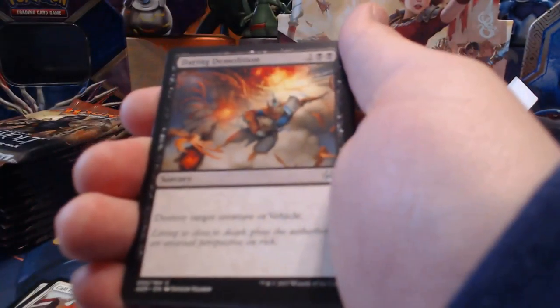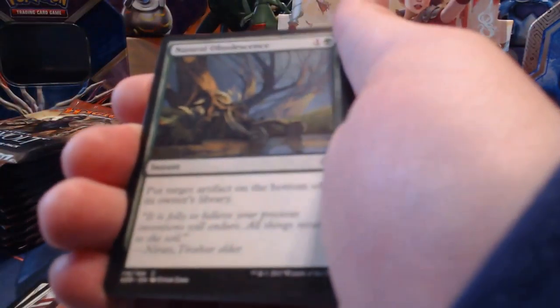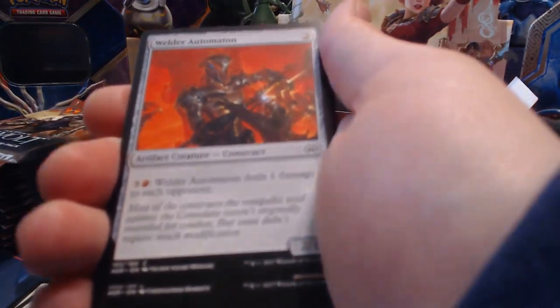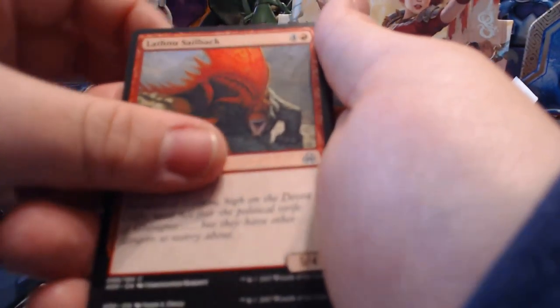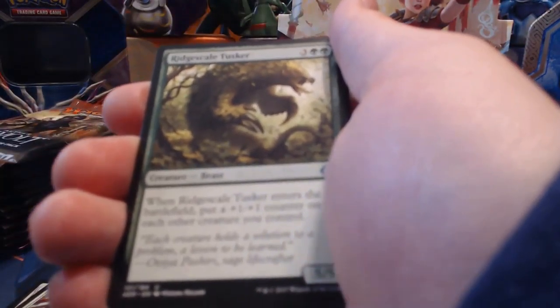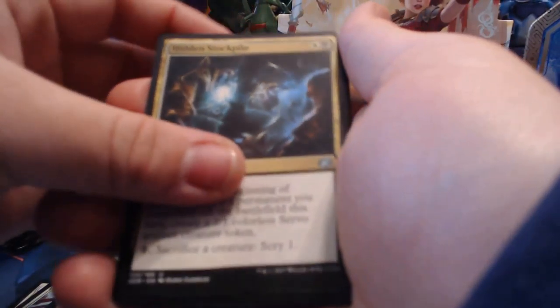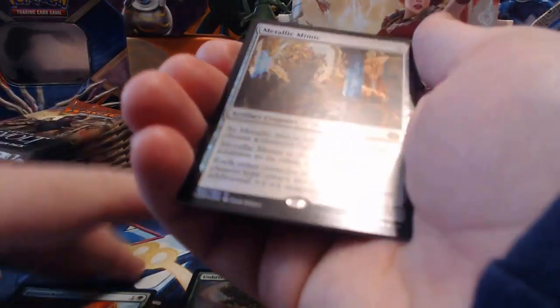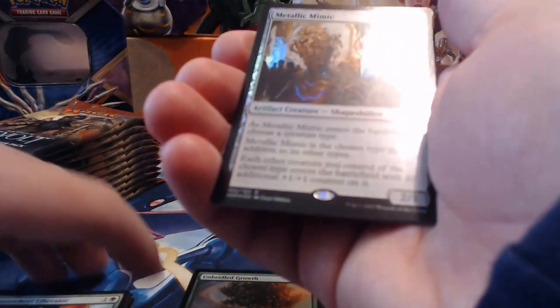Pack seven: Decommission, Aether Chaser, Daring Demolition, Natural Obsolescence, Resourceful Return, Welder Automaton, Lat New Sailback, Iron Tread Crusher, Skyship Plunderer, Ridge Scaled Tusker, Hidden Stockpile, and then Green Wheel Liberator for our rare. And a Metallic Mimic foil — hello hello!